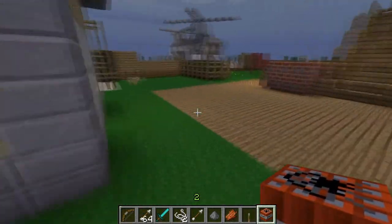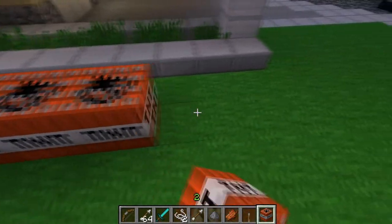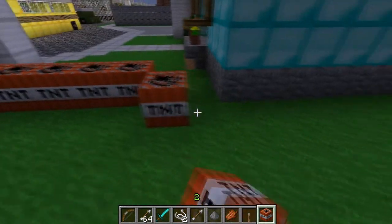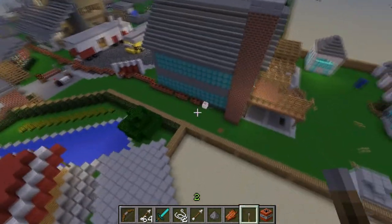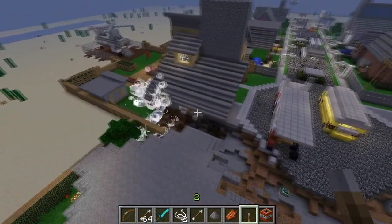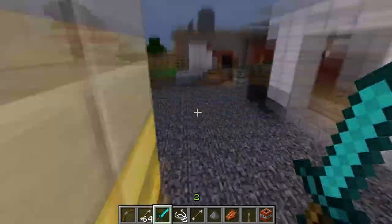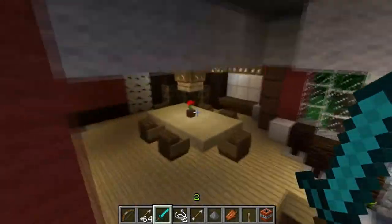I'll just do a massive line of TNT and set it off. There you have it — it wasn't exactly the original Nuketown explosion but it'll do. In the meantime this now looks like the Nuketown Zombies map. There's actually a secret house I didn't even notice — Curry's room!